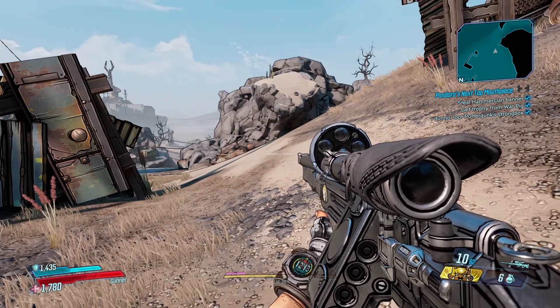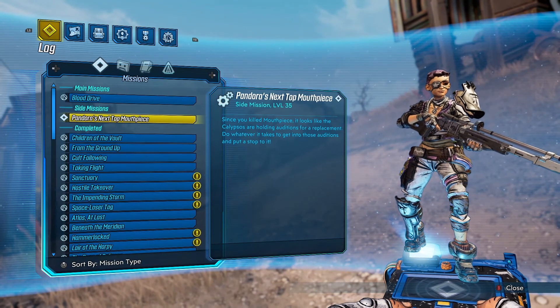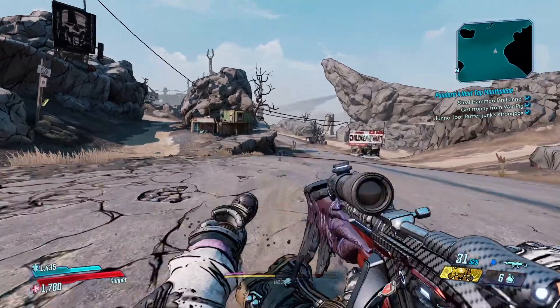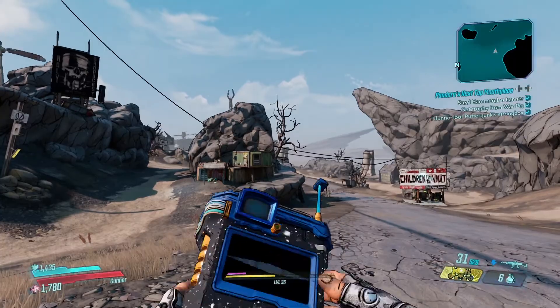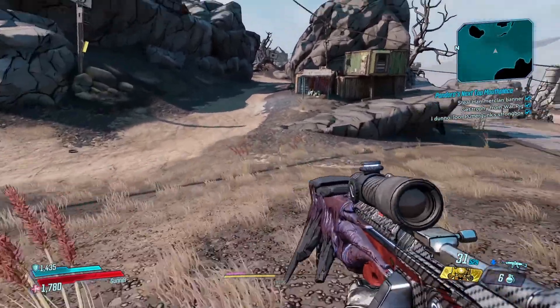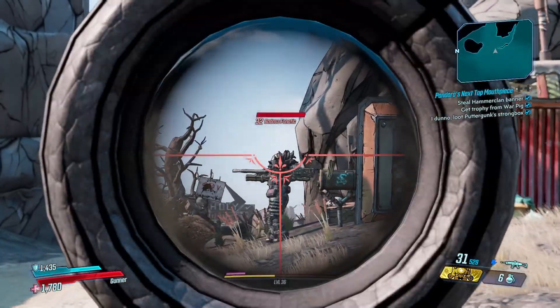You probably have this bug where you're running through Pandora's Next Top Mouthpiece. I did steal the Hammer Clan banner, got the trophy from War Pig, got Puttergunk's strongbox. I think I teleported to Sanctuary or something like that, or maybe I didn't do anything.